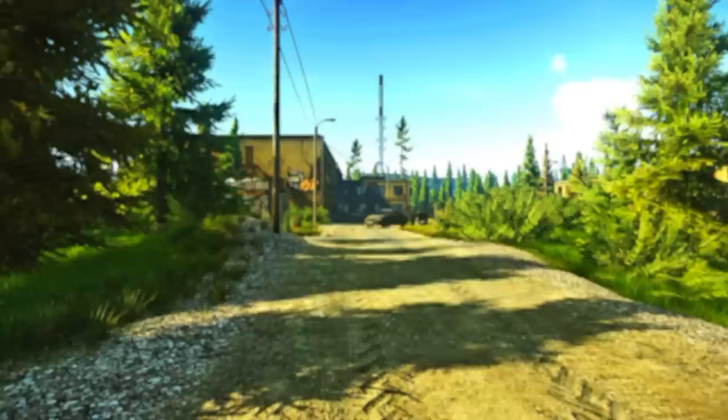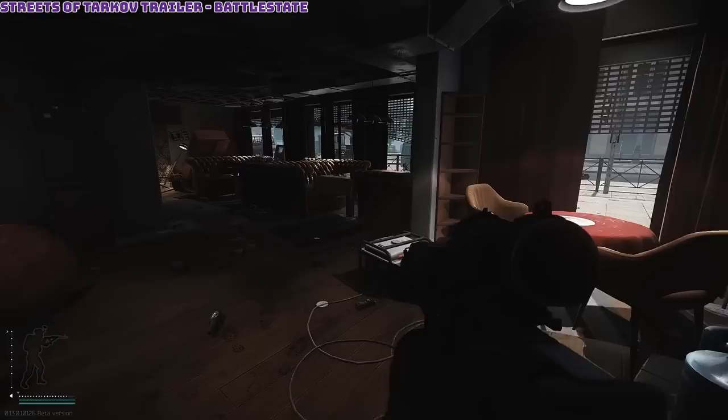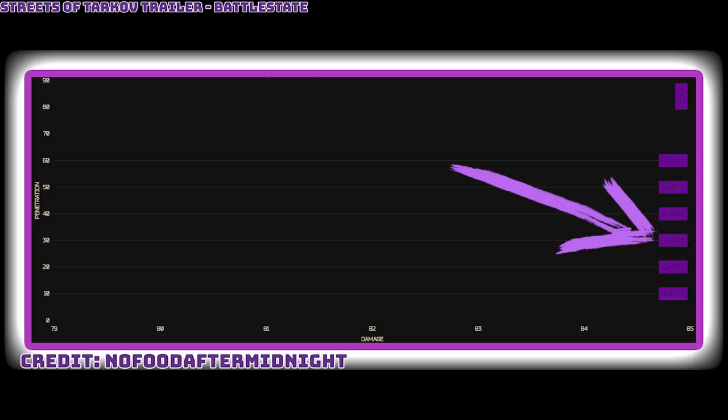Now that we know what a wipe is, let's talk about all the best gear you have access to at the start of a wipe. As far as armors go, the 6B23 barter from Prapor — which requires one propane — is a great choice. It's a level 3 class body armor. Class 3 is important because at the start of a wipe, not many players are going to have access to ammo that will actually penetrate a tier 3 vest. You'll mostly see SMGs, pistols, or shotguns.